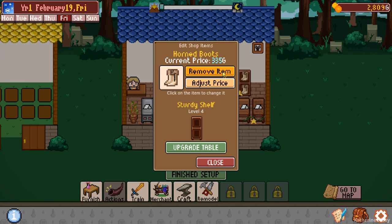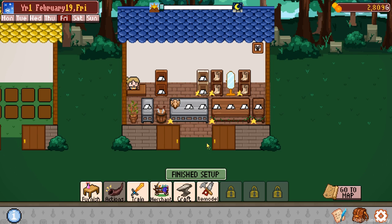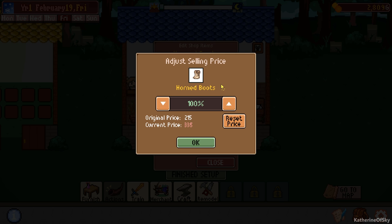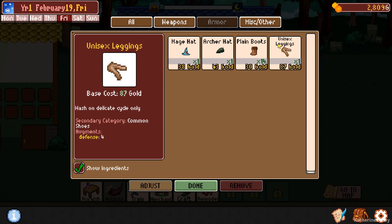Let's do them all to an extra 20% - because why not? I just priced these. The other ones sold, so I'm supposing these can too. We have a couple of days to sell them. There we go - 120. And again, horned boots.